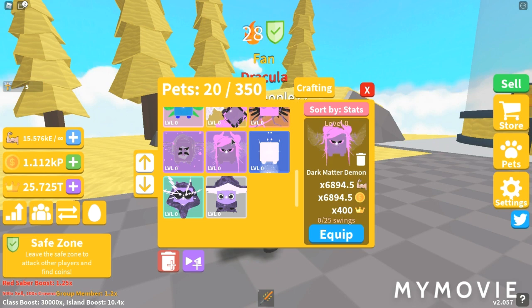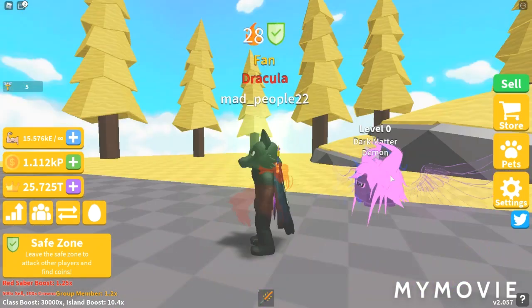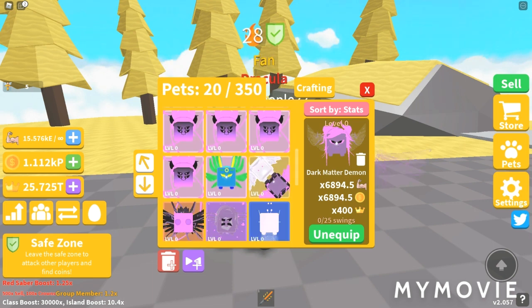Alright, that's that. So let's get into the lowest four-star: the Dark Matter Demon. 6,894.5 Strength and Coins, 400 Crowns. Wow — I actually like that! Look at the effects on the wings. Holy — where's the Cerberus? By far this pet, with the wing animation, is so cool. I might even keep this pet just because of that.